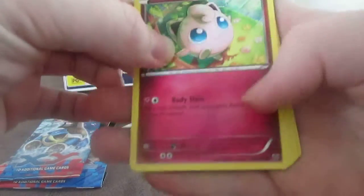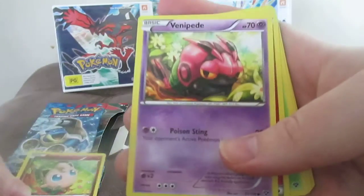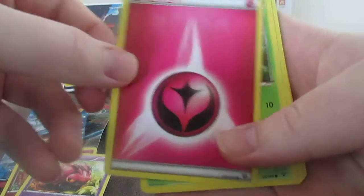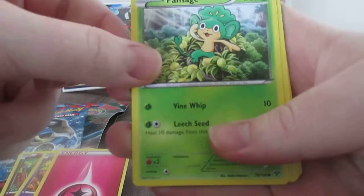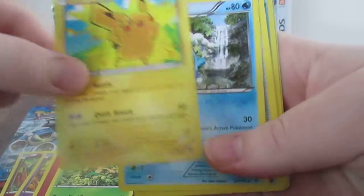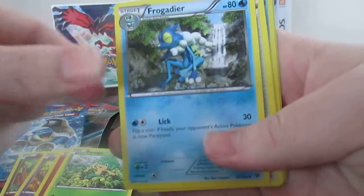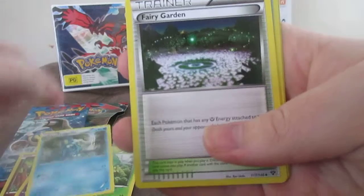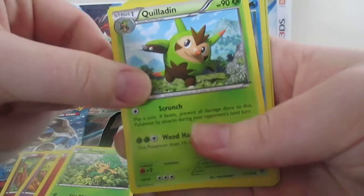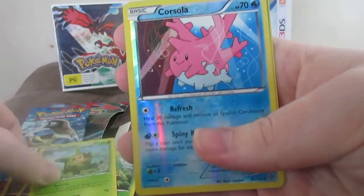Right, first card. Jigglypuff, Vinapede, Fairy Energy, Pan Sage, Pikachu, Frogger Deer, Fairy Garden, Quilladin, Reverse Corsola.